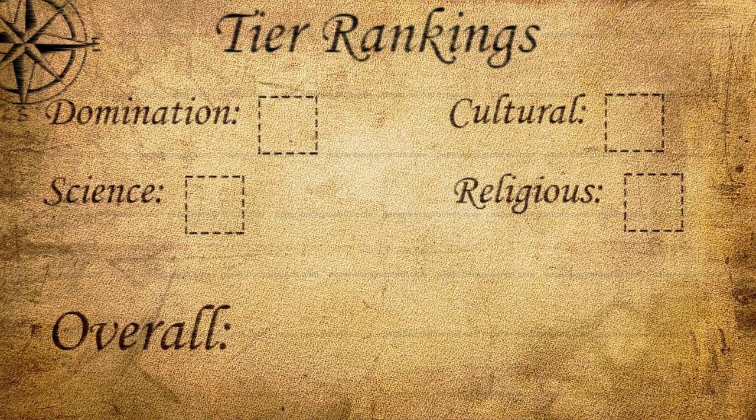Now let's get into the tier rankings. For these videos, I do tier rankings from S tier being the highest all the way down to F, where F is only really deserving if you have something that hurts your chances of getting a particular victory. For domination, I think Scotland gets an A. Their special unit isn't all that great, but the special bonuses for a War of Liberation can situationally be very strong. In addition, they have golf courses to help prevent war weariness, which is actually a very legitimate thing that will be nice for a domination run — just to avoid those war weariness penalties. They also get bonus production from their civilization ability, so you can spam units a little bit faster. For all of those reasons, Scotland deserves an A in domination.